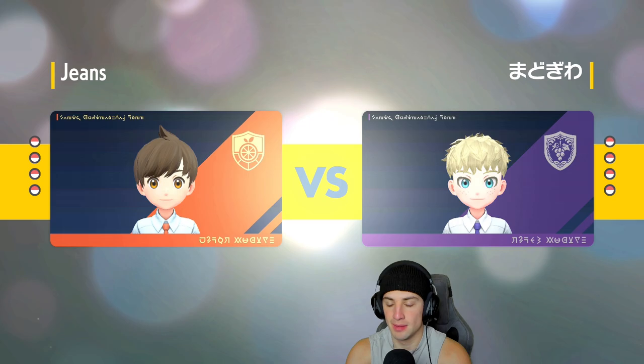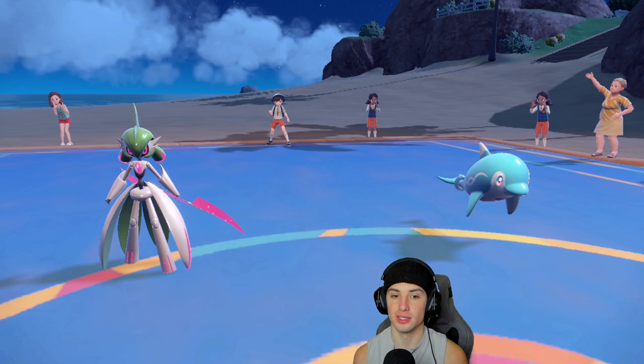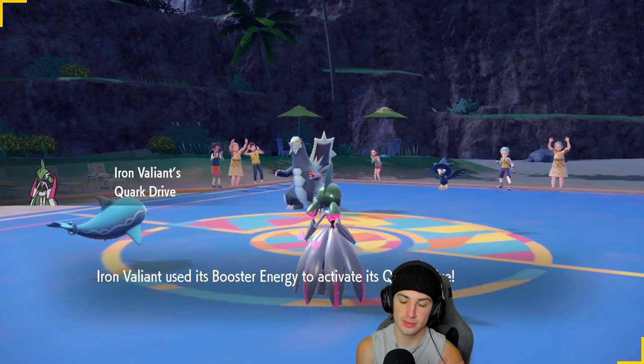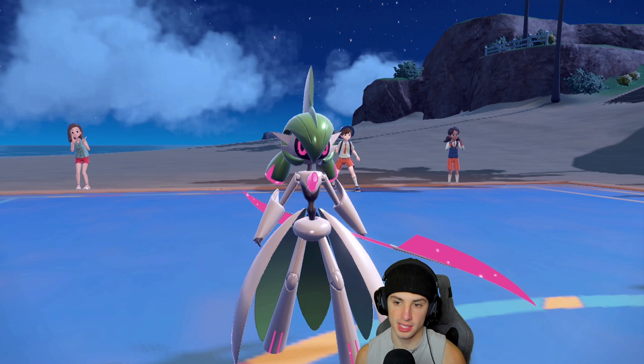Gyarados and Arcanine really just got the best of me in match one. We have Close Combat on our Valiant as well, so we have two Pokemon with fighting type moves to get us started. They end up leading Murkrow and Baxcalibur. I feel like we just Close Combat the Baxcalibur and Moonblast down the Murkrow. I wonder if he's going to Terastallize here — he is. It's got to be the Baxcalibur, into ground typing.